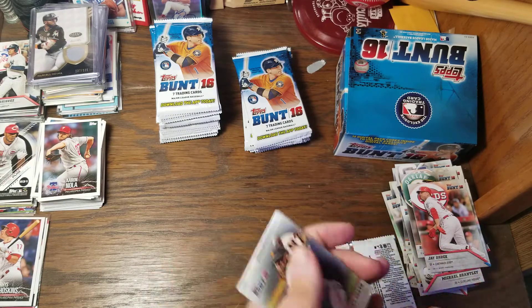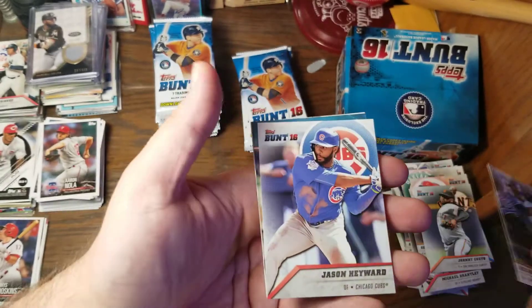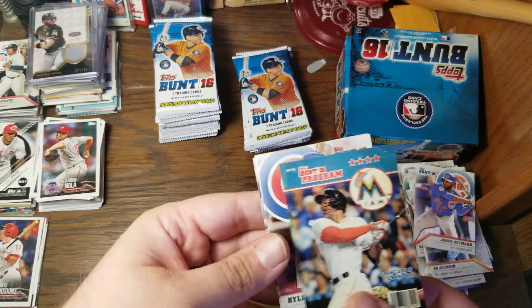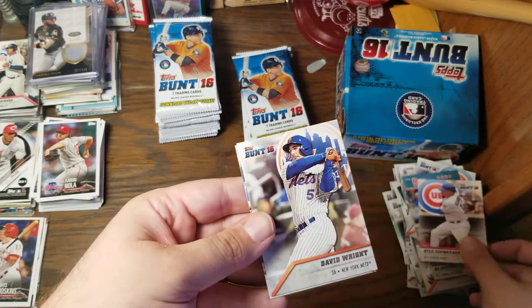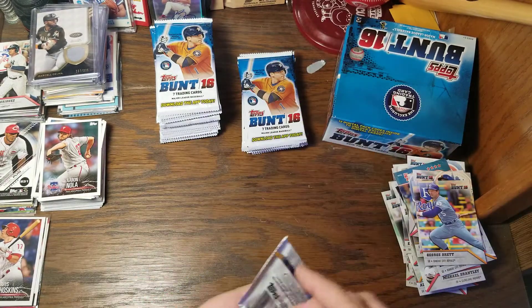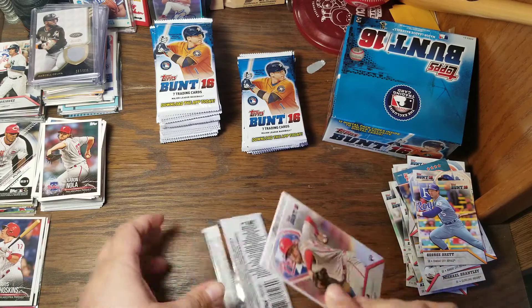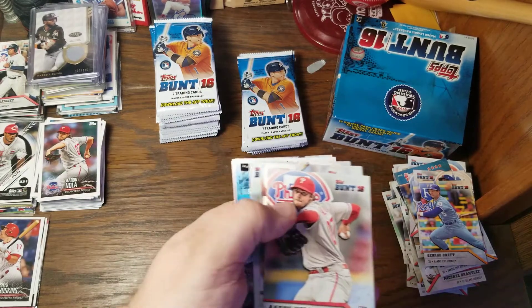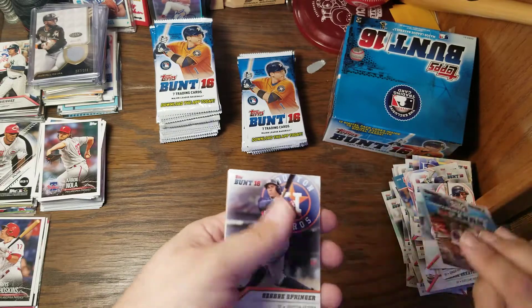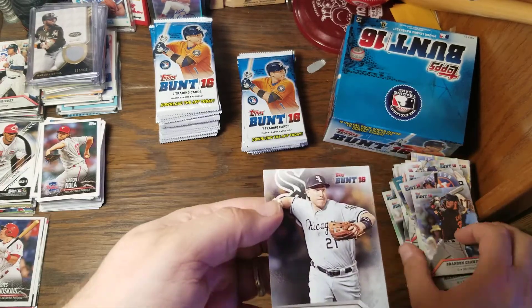We have Quato, Bo Jackson, Jason Heyward, this magazine cover of Giancarlo Stanton, Kyle Schwarber, David Wright, and George Brett. Aaron Nola, Matt Kemp, Don Mattingly, a Free Pack card, George Springer, Brandon Crawford, and Todd Frazier.